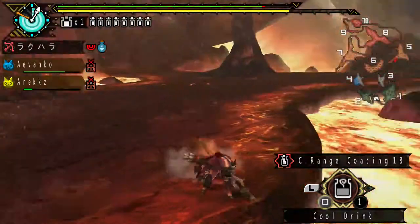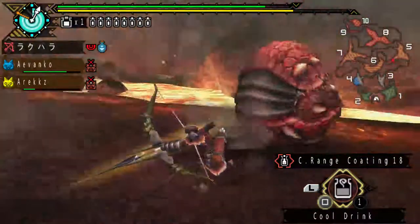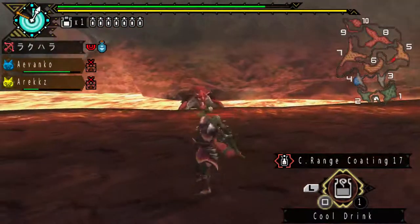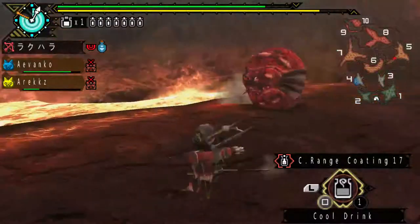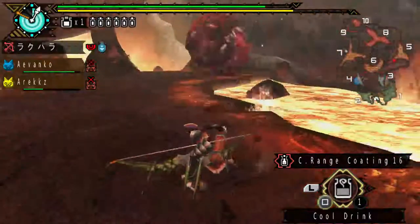Now — whoa, that was close. The tongue is a weapon of use as well, so you have to be mindful of that. Right now I'm equipping the close range coating, and I'll try to do as much damage as possible in close range.